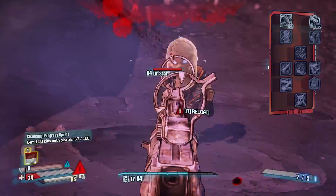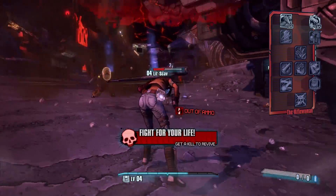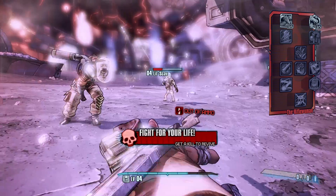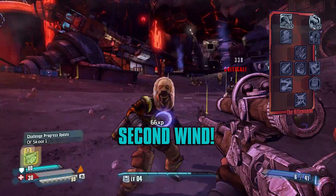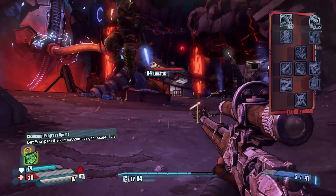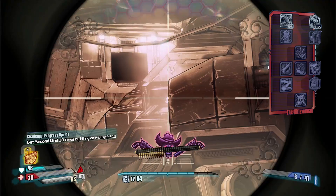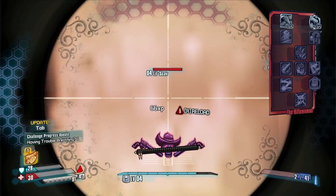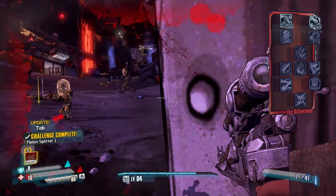The third skill tree is the Riflewoman. It's a relatively dull skill tree compared to every other skill tree in the game. It gives you bonuses to firing from the hip, increased fire rate, and increased reload speed. The final skill buffs the Showdown action skill so that all shots that hit enemies ricochet towards nearby enemies dealing 10% weapon damage, and all enemies hit during Showdown explode for extra damage.